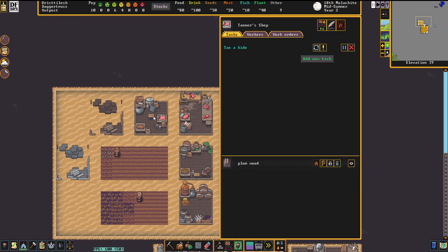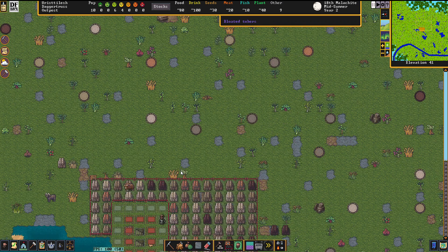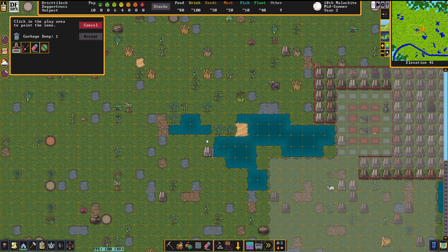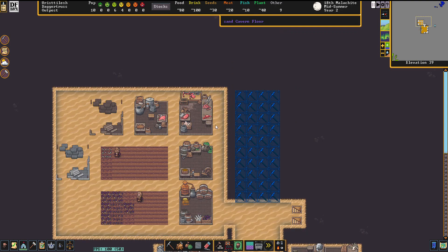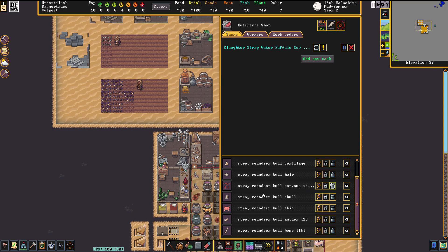The reindeer bull has been slaughtered. We need to very quickly turn the hide into leather — we don't want it to rot. We also need a garbage dump area, let's keep it kind of out of the way. We'll accept it there. That's important so we can get this nervous tissue, which is garbage, and throw it away.